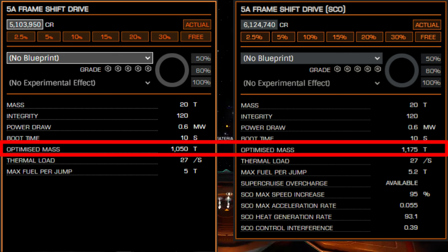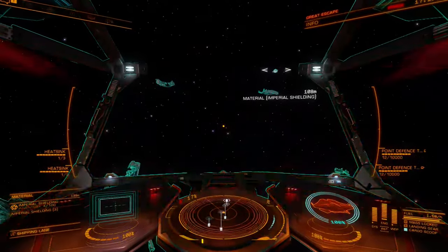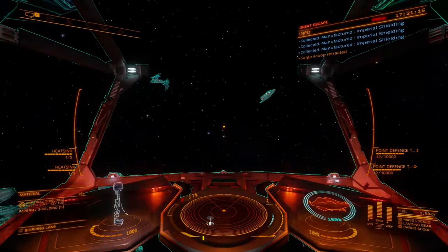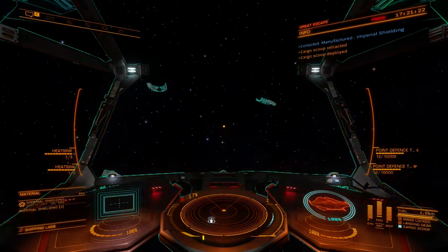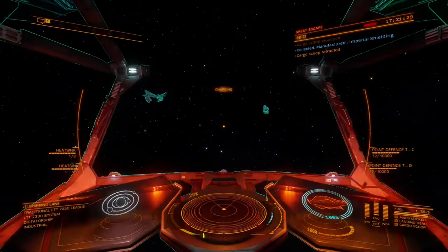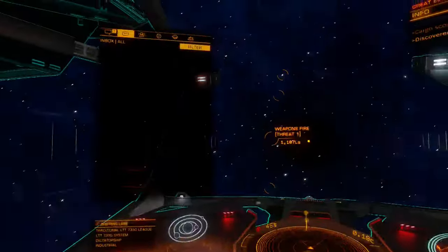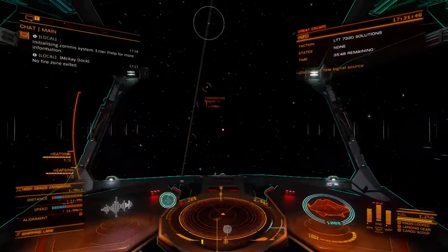Overcharge capabilities require that drives be sized at the maximum level supported by the ship they are attached to. SCO drives are capable of entering an overcharged mode that allows them to accelerate rapidly. While in overcharge, SCO drives consume a tremendous amount of fuel, produce large volumes of heat, and create significant control interference. These factors make long jumps in overcharge mode dangerous and impractical, both for the threat of overheat and for the risk of expending fuel reserves. Ships with large fuel reserves compared to the size of their hyperdrive bay have the greatest advantage for sustaining longer jumps, though significant attention must be paid to heat management during a jump.